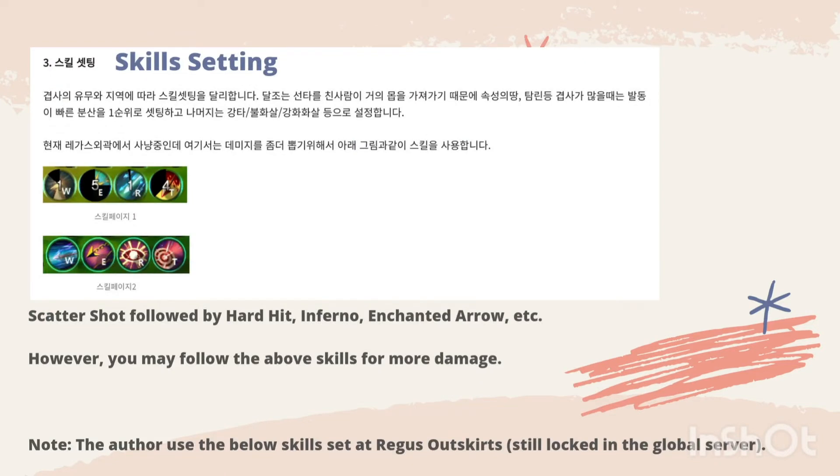The third point will be the skill setting. Scattershot is the first one that we should put into the skill list, followed by Hard Hit, Inferno, Enchanted Arrow, etc. However, you may also follow the above skills for more damage. Please note that the order actually uses skills at the regular outskirt, which is still not available on the global server.